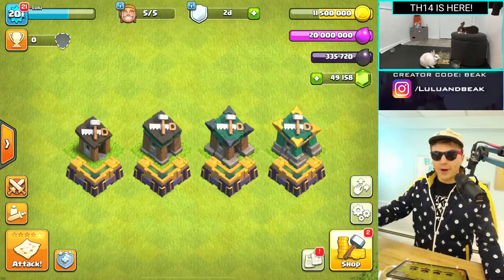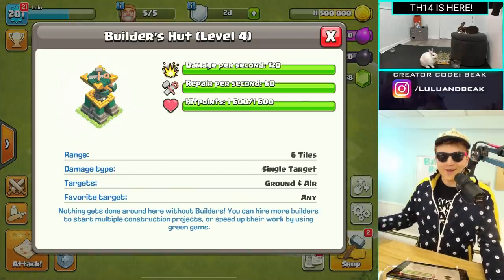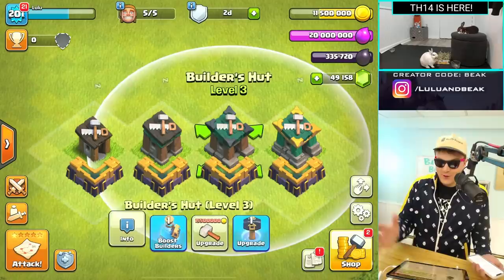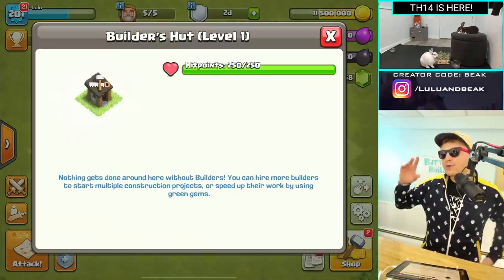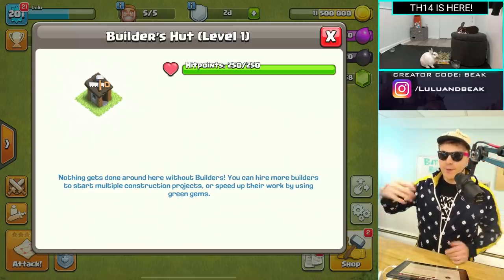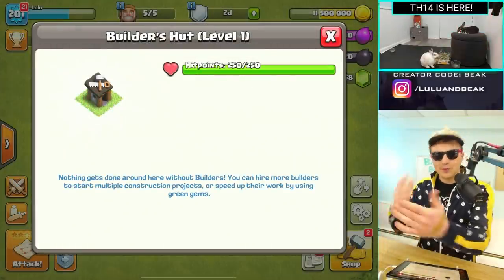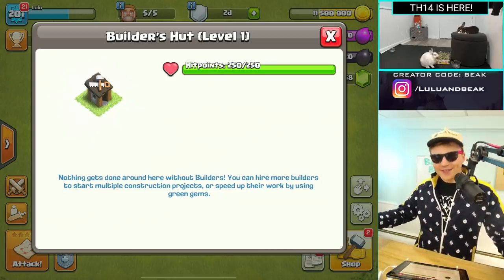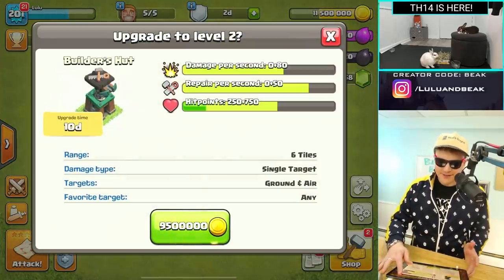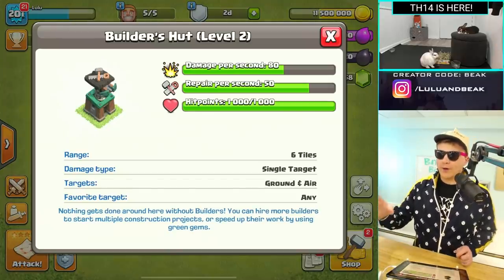If you have an expo you should be able to have this, because it looks like an expo — it is an expo. Look at that damage, it's crazy! So as you can see here, there are multiple levels and they're all pretty good. You start out with your level 1 Builder's Hut — it does nothing, it just sits there and the builder sleeps inside with 250 hit points. After that you go to level 2, which is a completely different building — it gets quadruple the hit points.